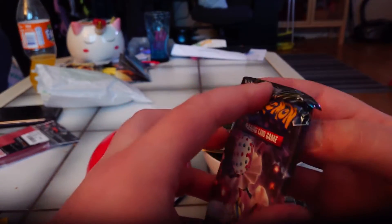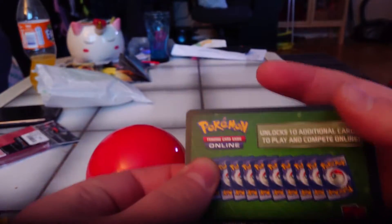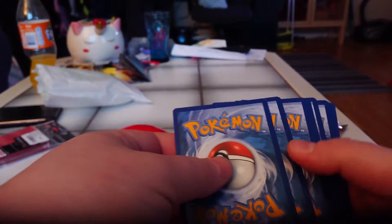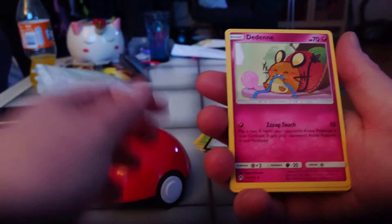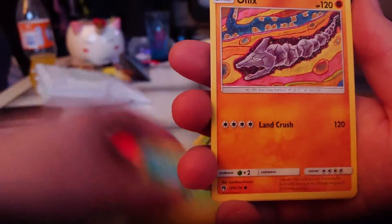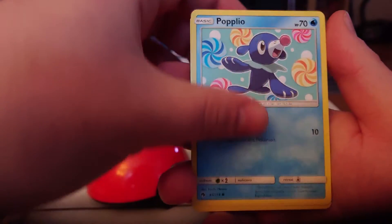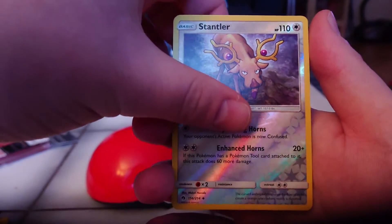Let's take the second Lost Thunder. Fairy Energy, Ditto, Heracross, Fairy Charm Fighting, Blitzle, Onix, Spinarock, Popplio, Morelull. The reverse is a Sandler. And the rare.